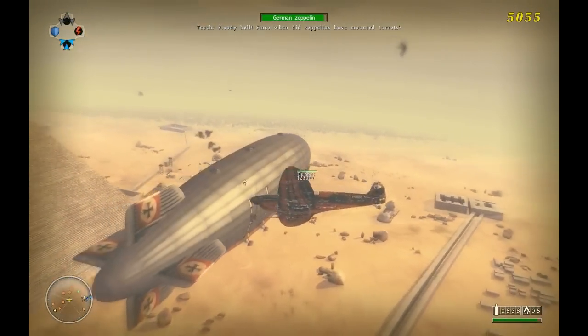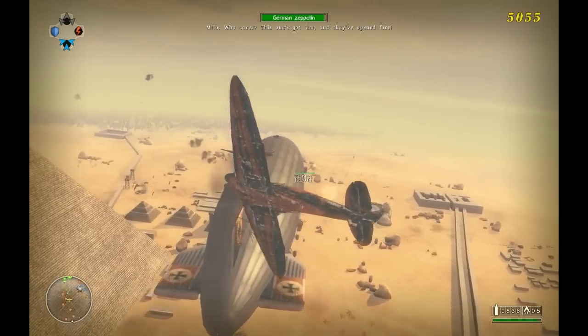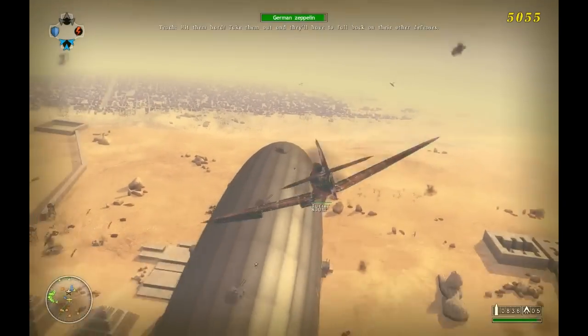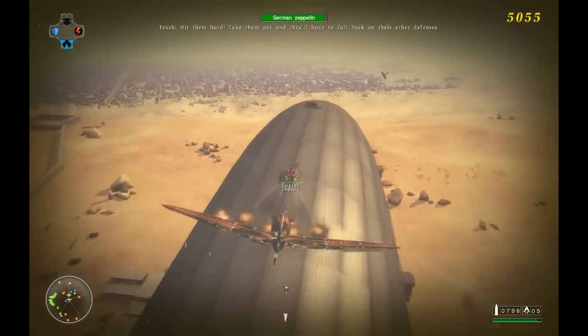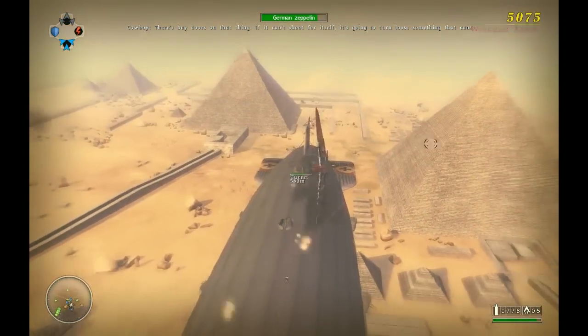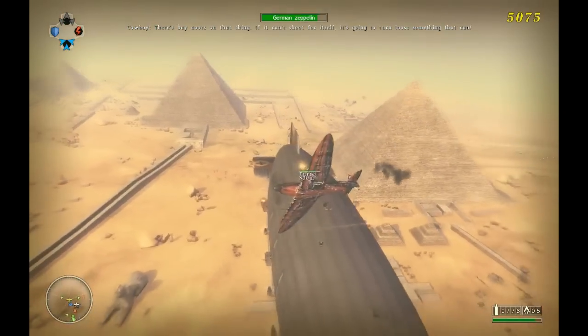Simulated Zeppelins have melted turrets. This one's got them. They've opened fire. Hit them hard. Tighten them out, but they'll have to fall back on their other strengths. What are the defenses? There's big doors on that thing. If it can't shoot for itself, it's going to turn through something that can.